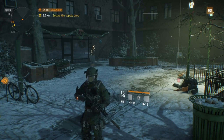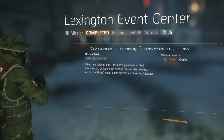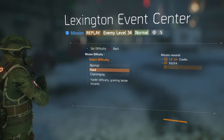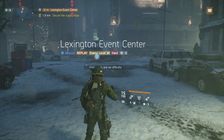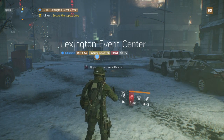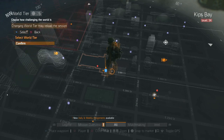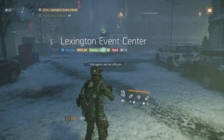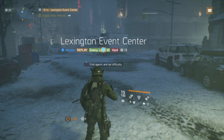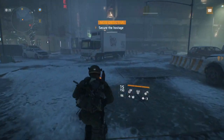Now let's get to the fastest way to get the jungle mask. Head to Lexington. Since this doesn't require world tier five, I recommend putting it on world tier one and hard difficulty. Go to your map, hit triangle, set world tier one, and confirm. You can see we're on hard and world tier one. Remember, this method is not for farming GE credits — it's just for getting that mask. Start the mission and run through it.